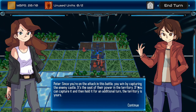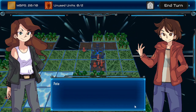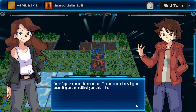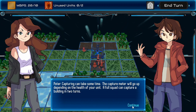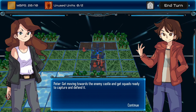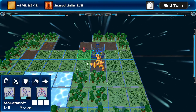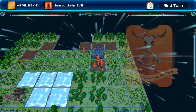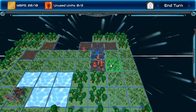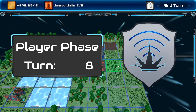Since you're on the attack in this battle, you win by capturing the enemy castle. It's the seat of power — if you can capture it and then hold it for an additional turn, the territory is yours. So this is like a three-turn thing. Capturing can take some time — the capture meter will go up depending on health; a full squad can capture in two turns. Actually these guys might have some damage so it could be longer. So you have the most health, so you do it. Everyone moved — I got in my turn.